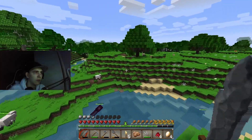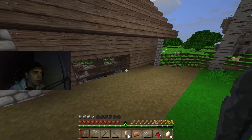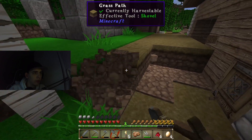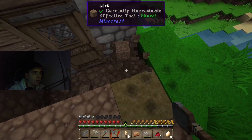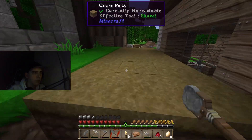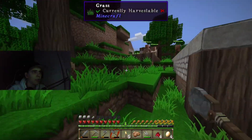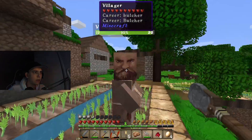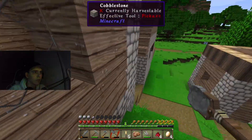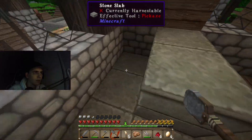Look at this place, though. This guy's locked in here. Here, now you can get out. Come on out, guy — I made you a little opening there. Let's quickly explore this place. I'm looking for any chests. There's spiders in the dome.